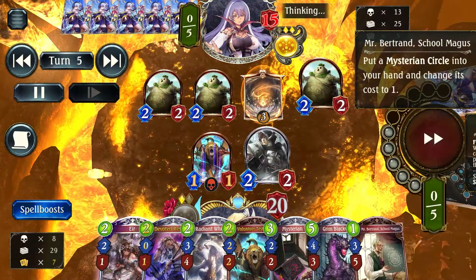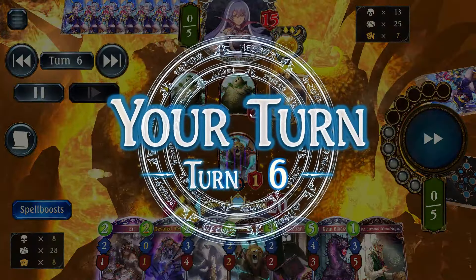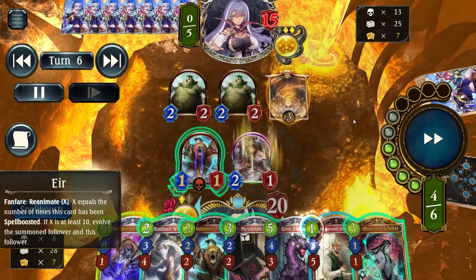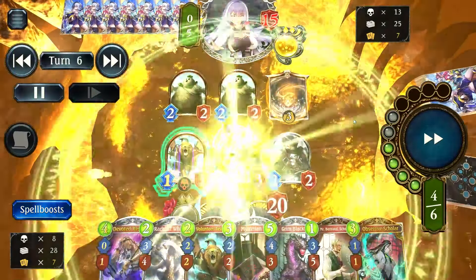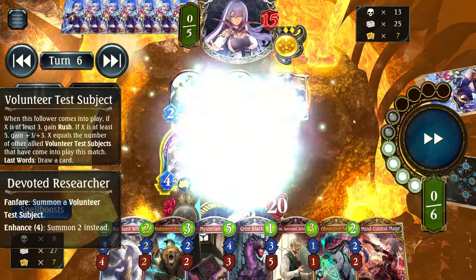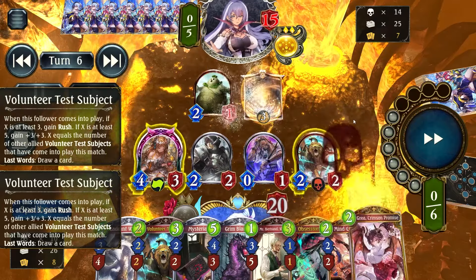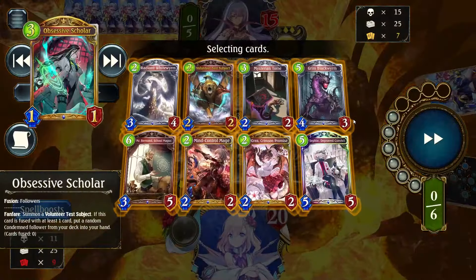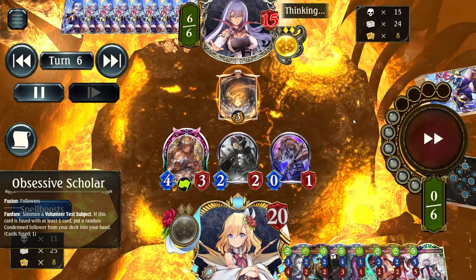Even if I banish Golem Lock, I still have to deal with quite a number of stats on the field. At this point I was actually quite glad he didn't know how to play his stats. This time Mio did not hit Volunteer Test Subjects, but it did give me the damage shield I was playing this card for. I decided to trade both my Test Subjects for some odd reason, even though I could have preserved one of them.